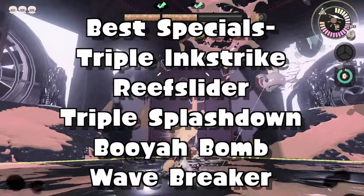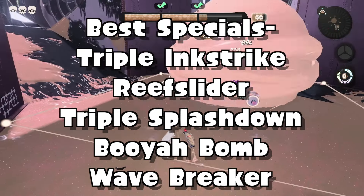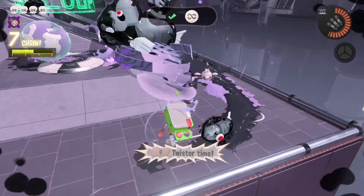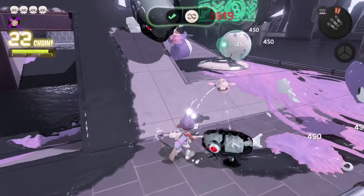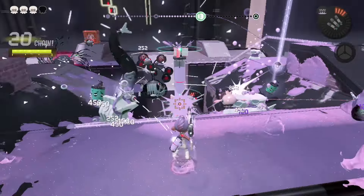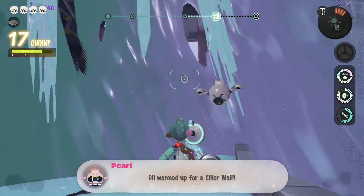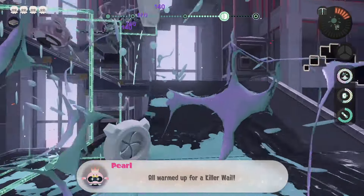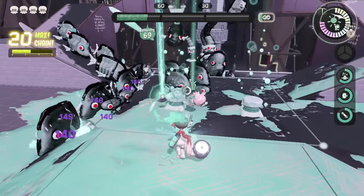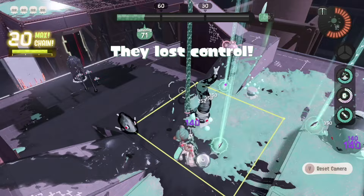For specials I recommend the triple ink strike, re-slider, triple splashdown, booyah bomb, or wavebreaker. These are great for getting out of trouble when you're overcrowded by enemies and need to either bounce out of the way or detonate a cluster nearby. Wavebreaker is surprisingly good — throwing it on the ground creates a barrier where enemies run into it. Any sub weapon like the splash wall that blocks enemies also helps if you need a second to regain your ink and chill in a corner. Personally I always go with booyah bomb or splashdown — both have saved multiple runs. Remember you can also exchange your special at a vending machine, so always check what's for sale.